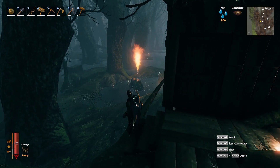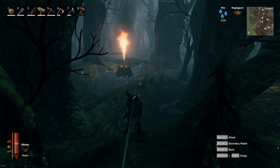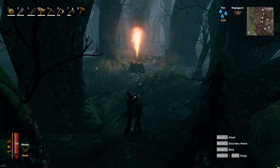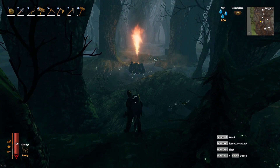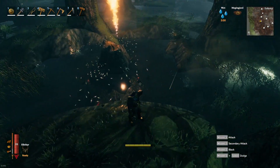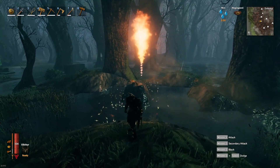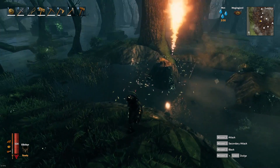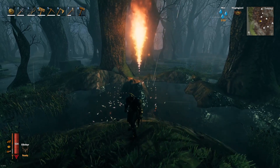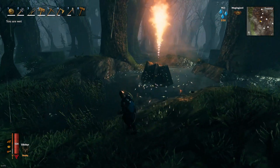These fire geysers spawn what's called a Surtling, and whenever a Surtling dies it drops coal and Surtling cores. They're really weak to water — water kills them. So once you find one of these, you want to dig a trench all the way around it like a square or circle. Leave the center where the fire geyser is untouched. The Surtlings will spawn up top, slide down the rock, get into the water, and kill themselves because water damages them.